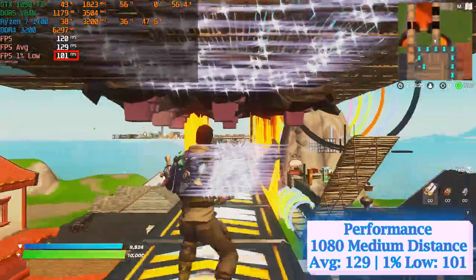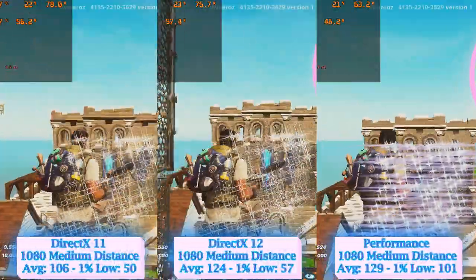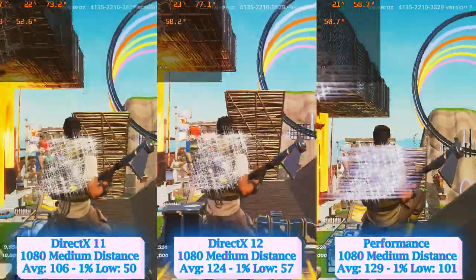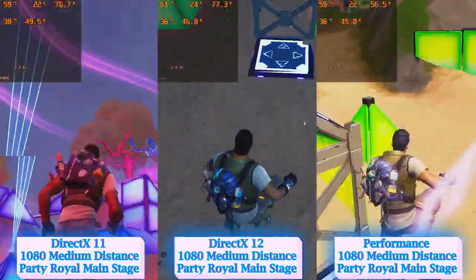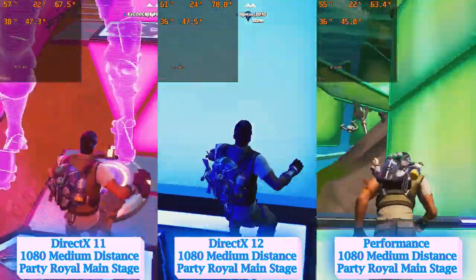The 1% low in Performance Mode had a headroom of 41 frames above the minimum 60, making it the clear winner of this test. However, with so much happening on screen, this integrated benchmark isn't ideal for measuring graphics fidelity. For the next benchmark I chose the Party Royale game mode, specifically the main stage — an excellent location that combines nice graphics with demanding visual effects, making it the right tool to measure both speed and efficiency of the MSI GTX 1050 Ti.